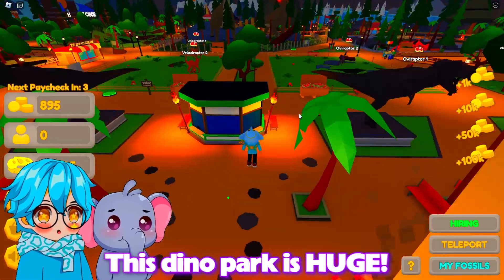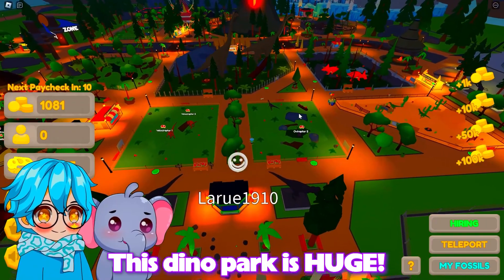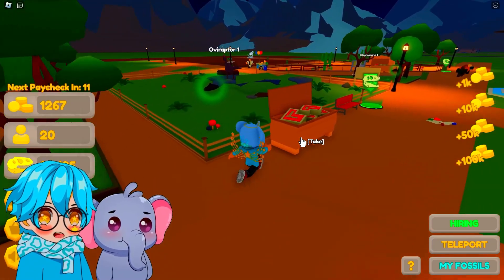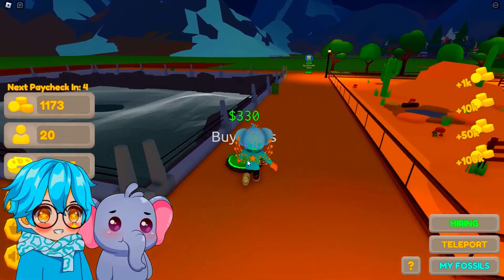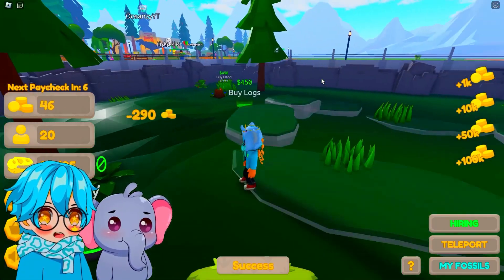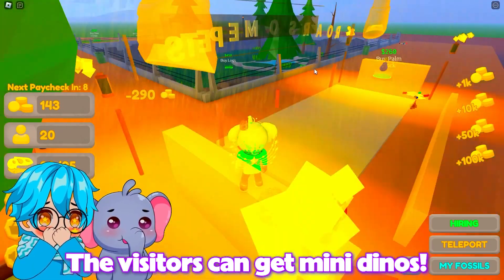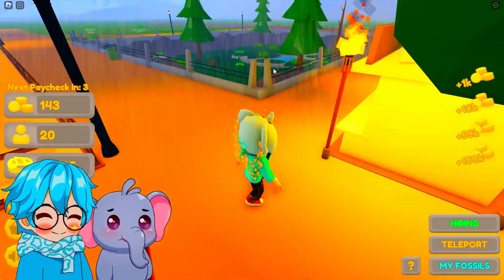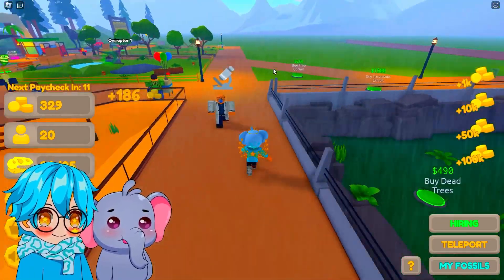Whose zoo is this? It looks so good — it has so many dinosaurs! Let's head back to our dino zoo so we can make it even better! You're right, let's go! Let's build the triceratops enclosure! Let's get some grass as the base, add some nice decorations, some plants, some trees, and a little fountain so they can drink water! Wait, is that a dino pet gift shop? Yes it is! This is so cool! Our visitors can buy mini dino plushies!